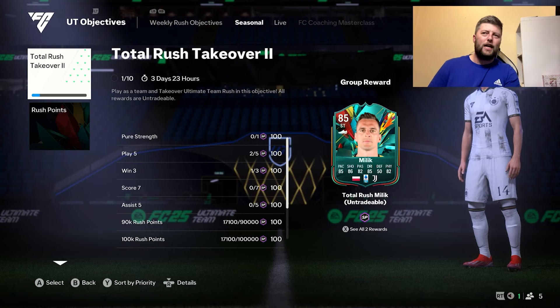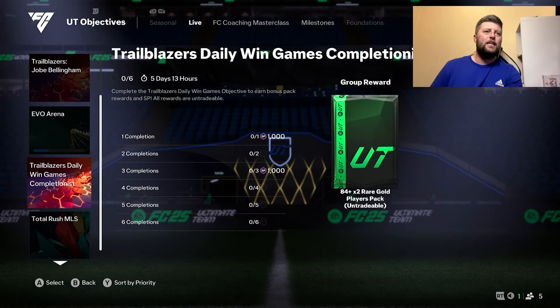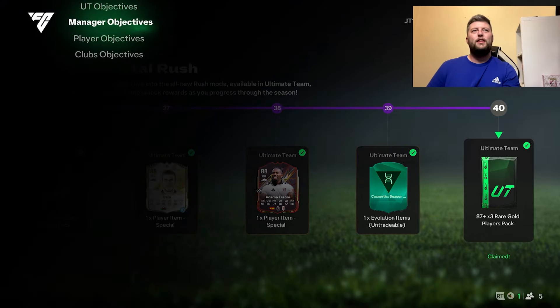It looks like we've got our first objective for playing games. If you go into Live you'll see the daily win game completionist — it's got 2000 XP in it. This will run out in five days and 13 hours, so they basically finish at the same time.